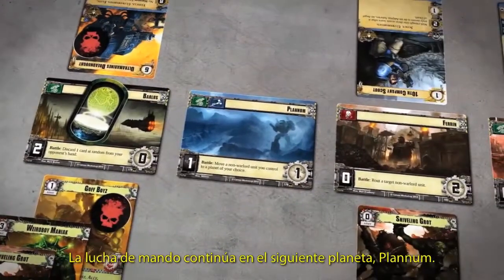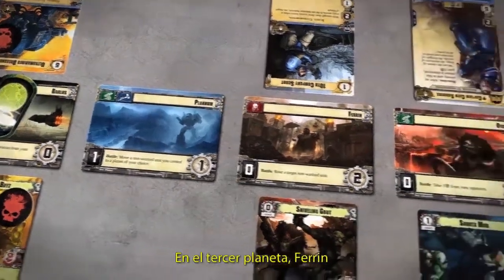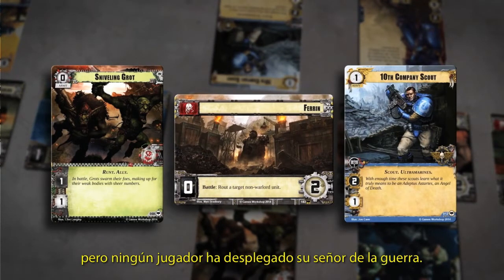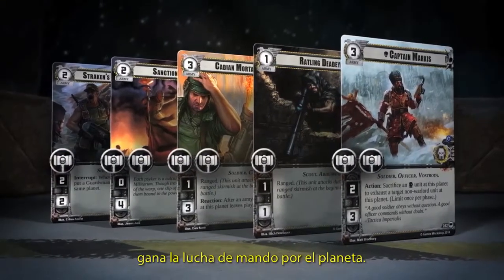Play moves to the next planet, Planum. Since there are no ready units at Planum, neither player wins the Command Struggle there. At the third planet, Ferrin, both players have deployed armies, but neither have deployed their Warlord. The player with the most Command Icons on ready units at the planet wins the Command Struggle.